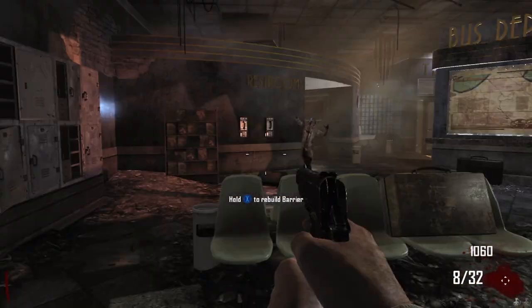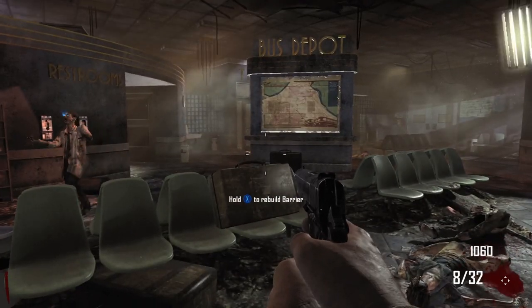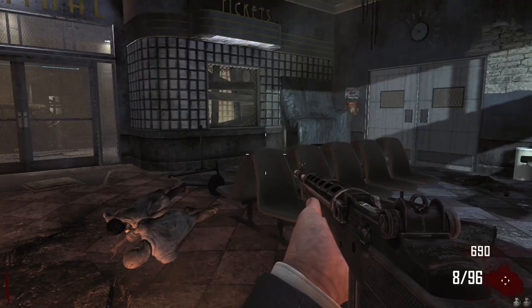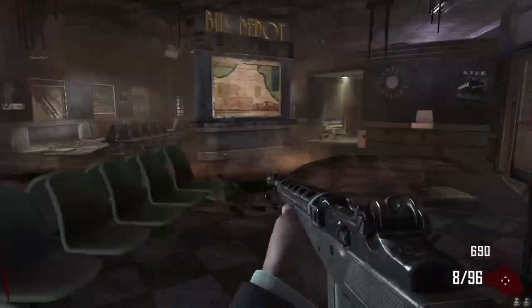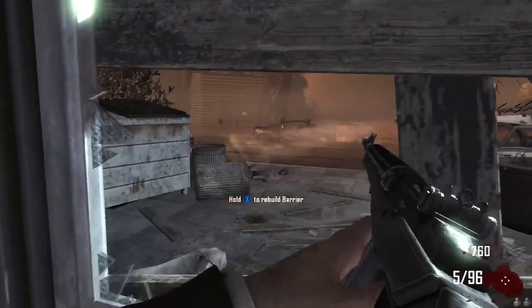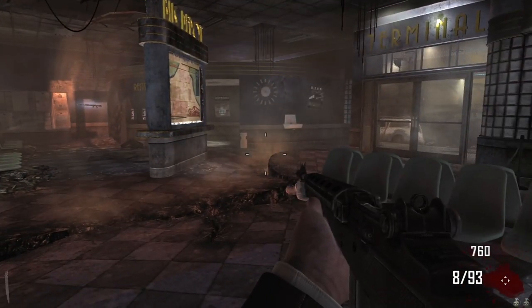Place your round prediction in the comments below. My round prediction would probably be round seven because this map is kind of rough. We have the M14 and the Olympia on the wall — we'll use the Olympia for the Farm starter room challenge only, just to switch it up. I'll use the M14 because Bus Depot is a little bit harder than Farm since Farm is more open.